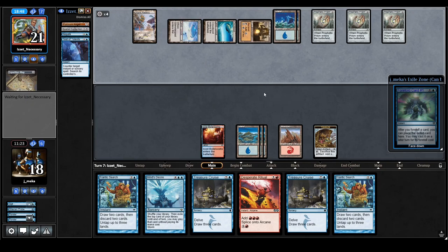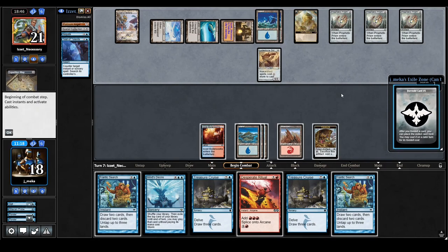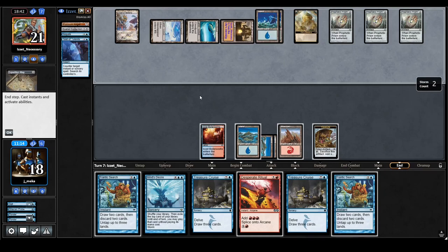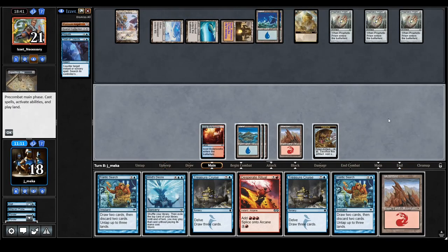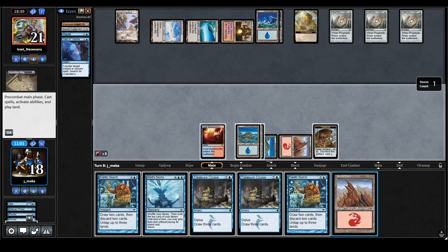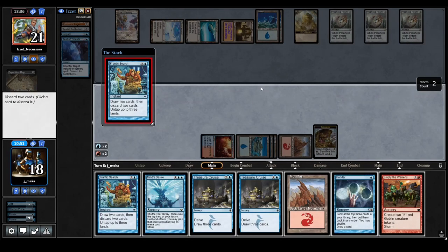They've tapped very low — this is really good. They might want to Negate this. I'm going to Depart the Waterveil. I can even bait them with the first Frantic Search — in response to a Test of Talents I can just Frantic Search again and still go off in response. Oh my god, they're giving it to me. I didn't expect that. I have one more thing left — they're waiting for the Mind's Desire.